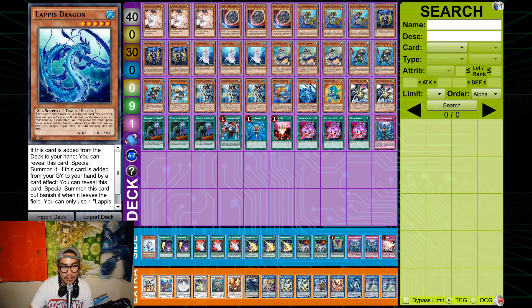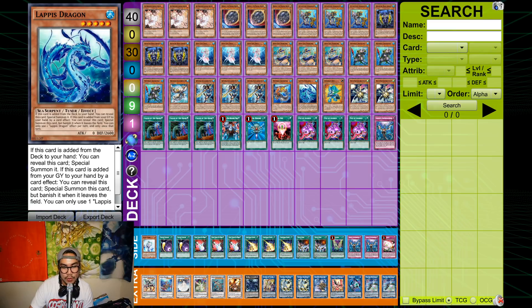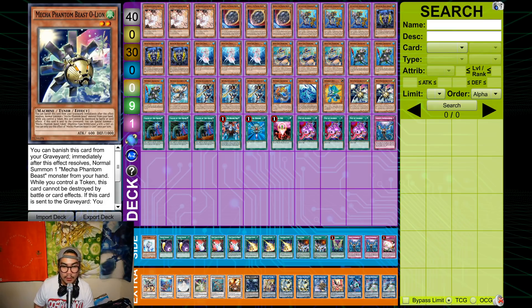Lapis Dragon is in the deck because if you hard open Nephtabyss instead of D.Va, it gets you the extra tuner. Then you play Despa 001 and O-Line for the Aroradon Needle Fiber combo.